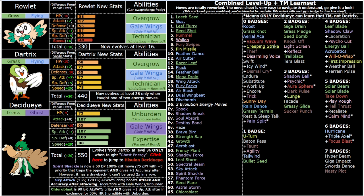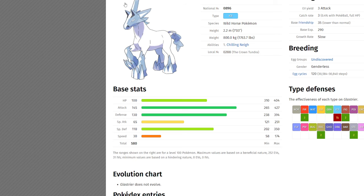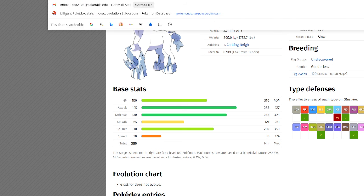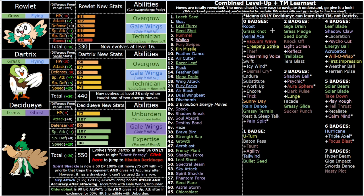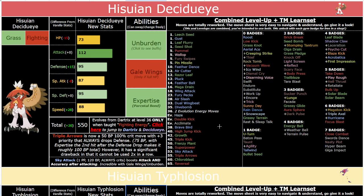Expertise is great for both utility and offense, and flavor-wise it fits the whole archer theme. I opted not to give them No Guard anymore because they just don't have moves to abuse it with — Grass Whistle isn't in Scarlet and Violet, Infernal Parade no longer works as it did in Sweltering Sun, and Seed Flare is now 100% accurate with recoil instead. The only moves that would benefit from No Guard are Hurricane, Triple Axel, and Focus Blast, which is very underwhelming and none of them are STAB.